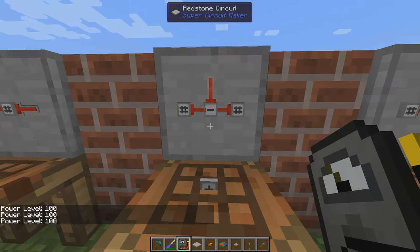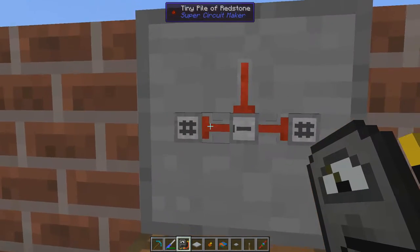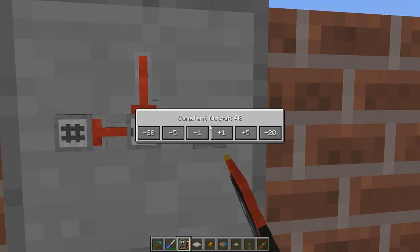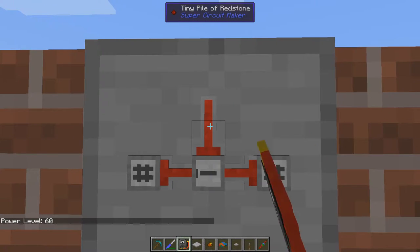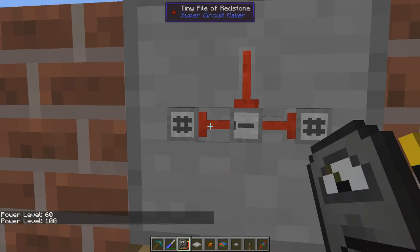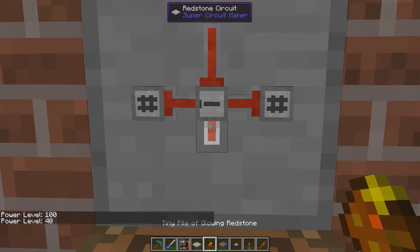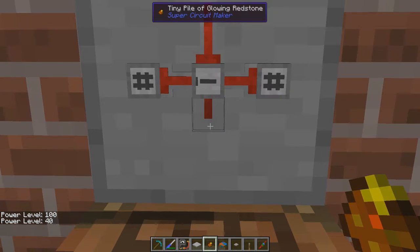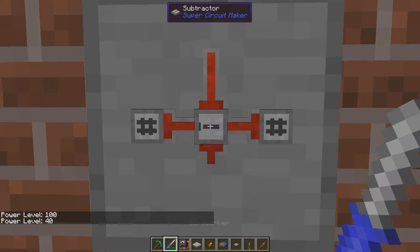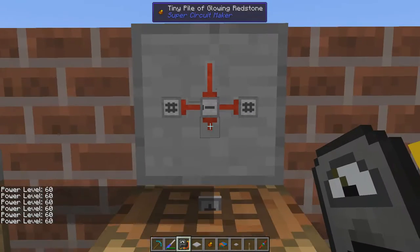We have the subtractor — just convert your adder to a subtractor, it works exactly the same way. Here we have 100 on the main input and 40 on the other, so we get 60 out: 100 minus 40 equals 60. You can take the output in several ways and it will show 60.